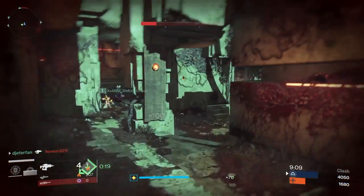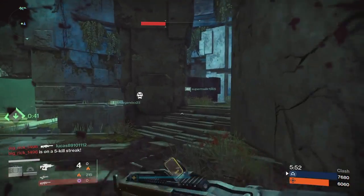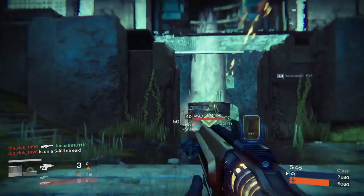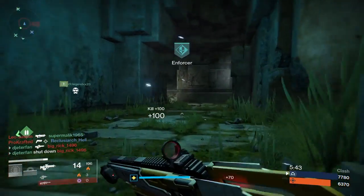On top of that, the Zen Moment perk and Perfect Balance make it so there's almost no recoil at all. So as long as you're running Perfect Balance with the Sure Shot reticle, you shouldn't have any problems hitting your shots.